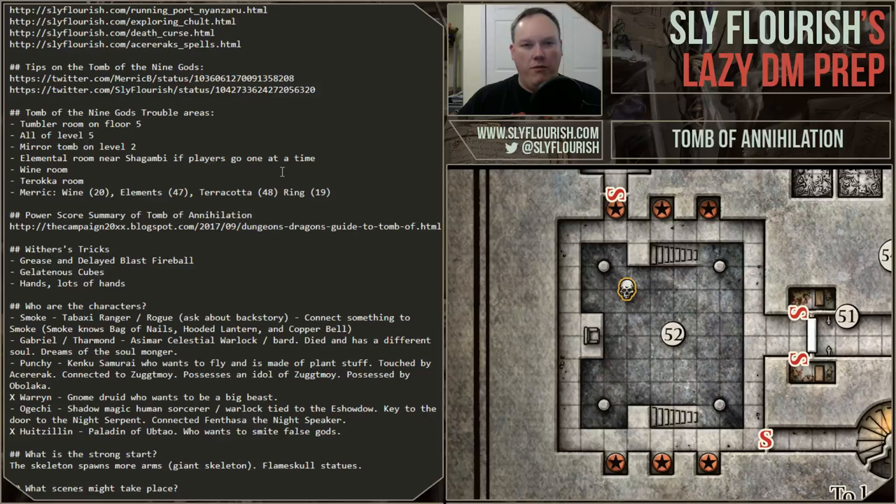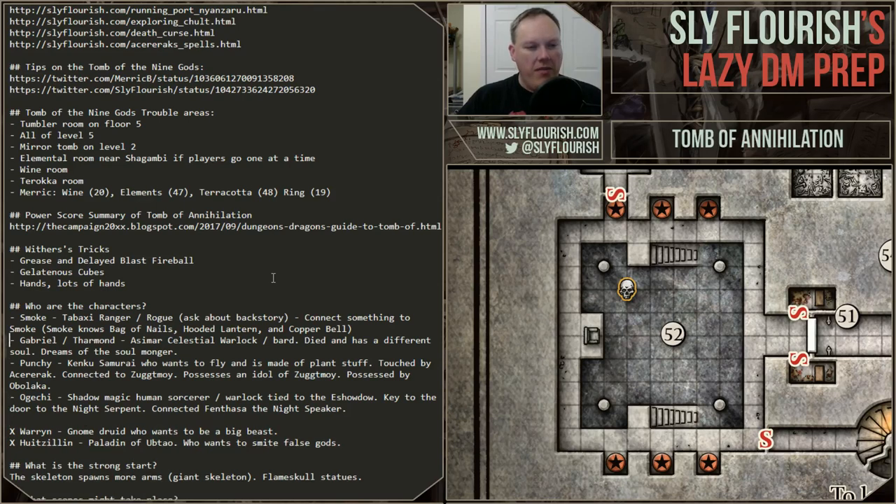When running a published adventure, I don't have to do a lot of these steps. For the tomb I do want to review the characters — Smoke is our tabaxi ranger rogue, happy to explore, was tied to bag of nails, hooded lantern, and copper bell but they're now gone. Gabriel Tharmon has a definite connection to this place — he's getting visions of the sewn sisters and other things because his soul is already in the soulmonger. They actually pulled it out, and because Gabriel and Tharmon are tied together, Tharmon is having visions of what's going on with Gabriel's soul.